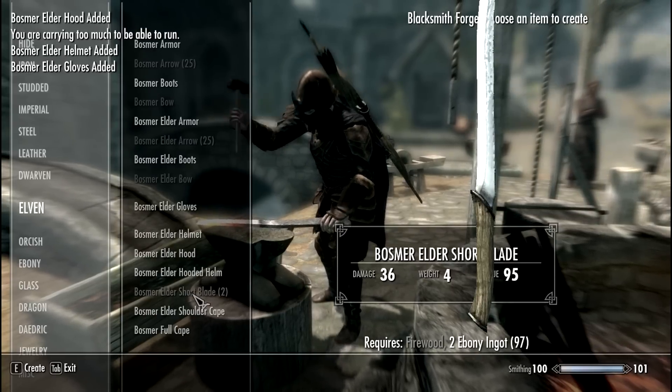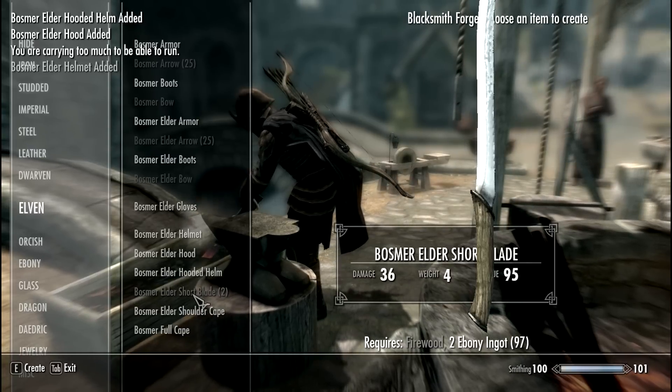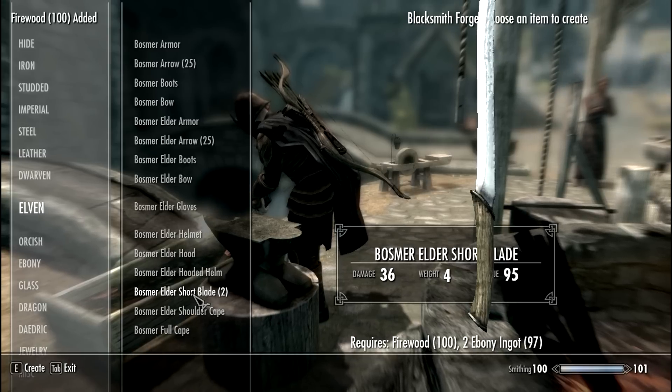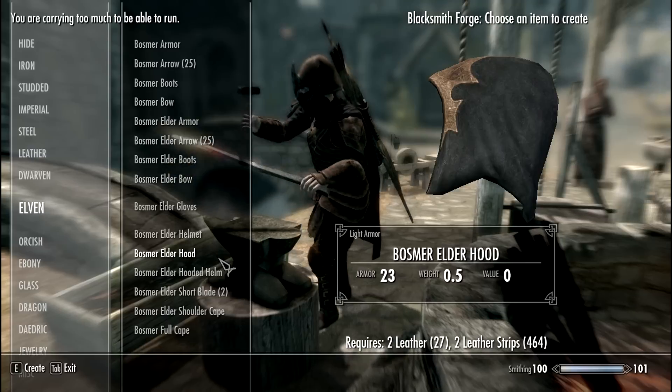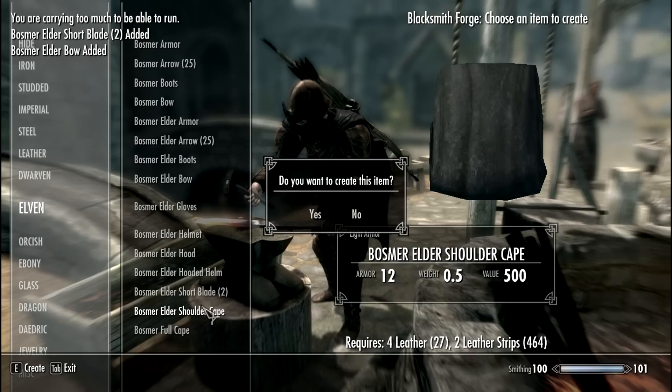If firewood is missing — and it certainly will be — you can use console codes. I have the codes right here. If you want steel, leather, iron, and firewood, feel free to use these codes. Firewood is this code right here. You put it in and add 100 for good measure.